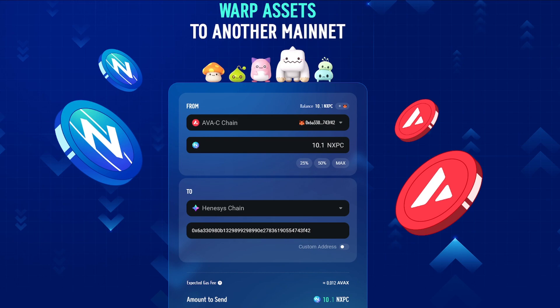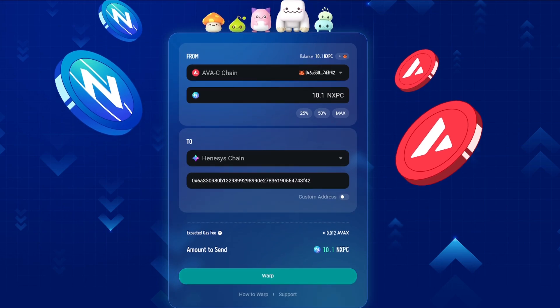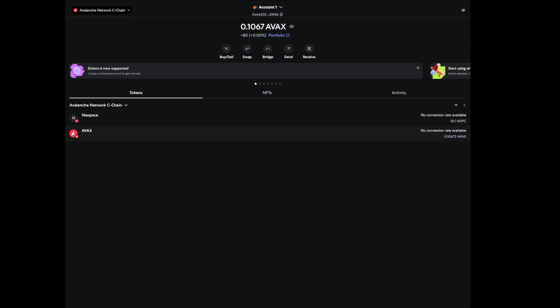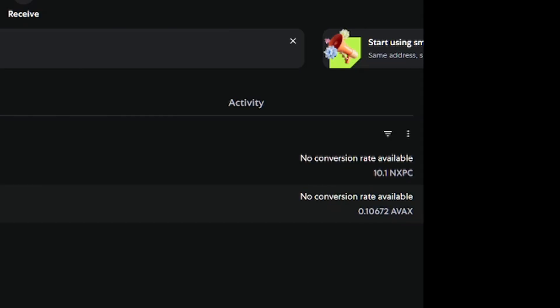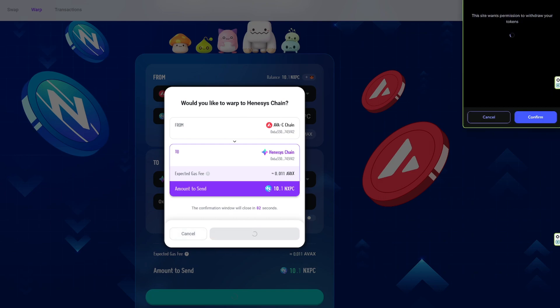Here we're going to warp our tokens from the C-chain over to the Hennessy chain. This is pretty simple and straightforward — we go from Avalanche to the Hennessy chain and send 10 NXPC. You will need a small amount of AVAX on your Avalanche C-chain. As you can see, I have 0.1, which is plenty. The fees are basically zero on the AVAX chain.